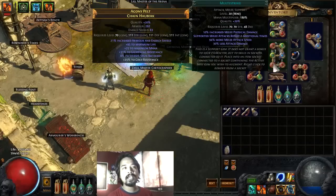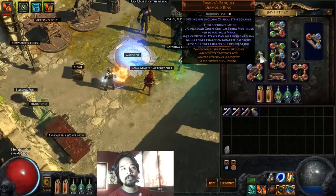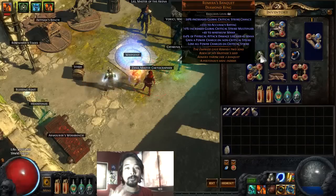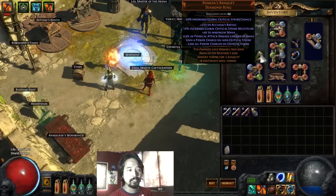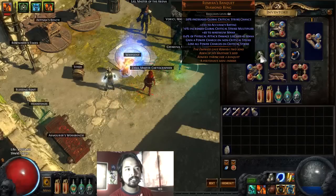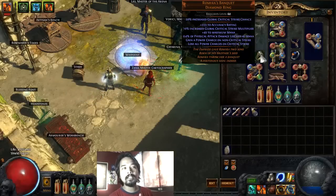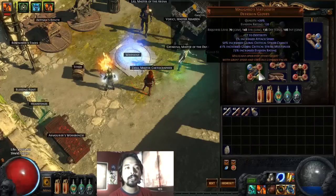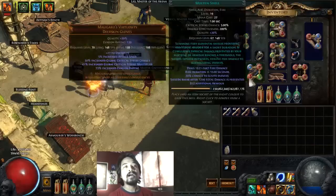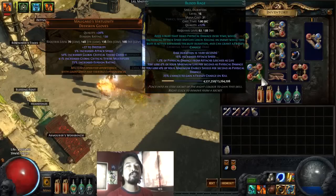For gems, connected to our Dual Strike: Added Fire Damage, Increased Critical Damage, Faster Attacks, Multistrike, and Melee Splash. For our other ring, this is entirely optional, but I wanted to take advantage of gaining a power charge on a non-critical strike. That bumps up our critical strike chances — we lose those charges on a critical strike, but it's working pretty well with this build. We also get 20% increased global critical strike chance and 10% increased global critical strike multiplier. For utility, Blood Rage attached to CWDT, Molten Shell, and Concentrated Effect. I highly suggest getting Blood Rage to further increase overall DPS.